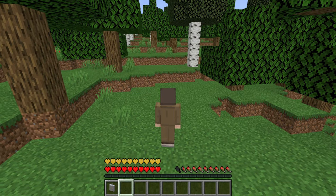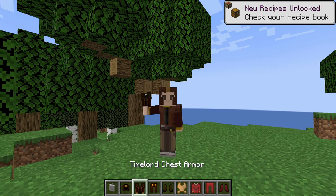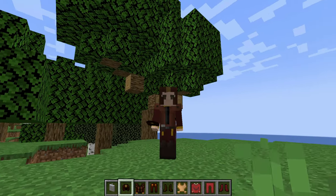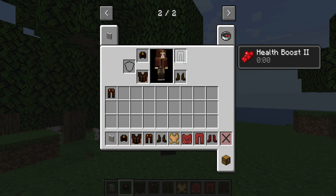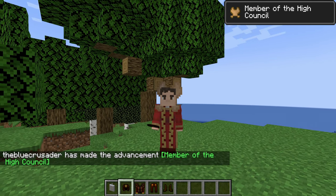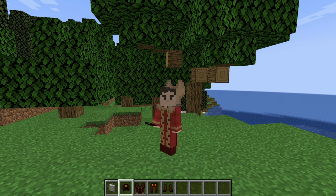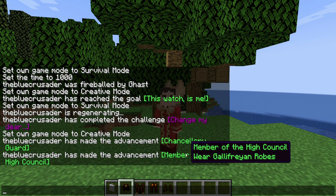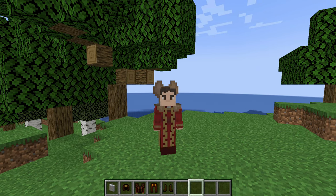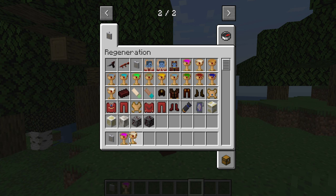You can press R to regenerate on demand, and you also get Resistance II after regenerating, which is pretty cool. As a Time Lord, you can wear the Time Lord Soldier Armor — there are two sets with male and female versions. There's also the main Time Lord suit, the classic Doctor style, the Time Lord Council robes, and Gallifrey Robes. Once the regen process fully completes, your regeneration count decreases — now showing 11.